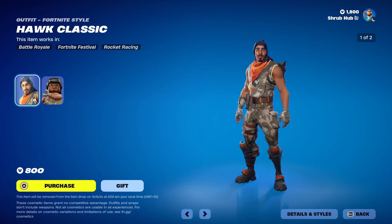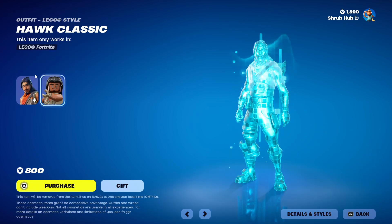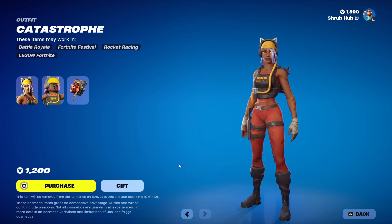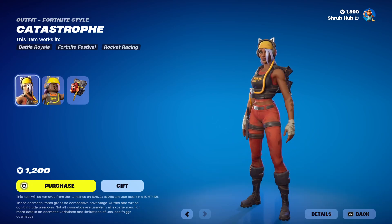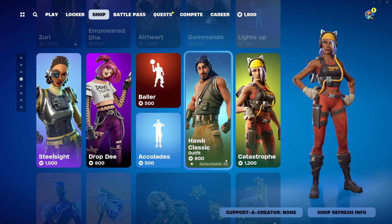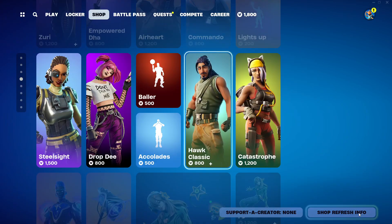Then we have the Hort Classic here from Chapter 2, Season 4, and it has a Camo Edit style. Then we have Catastrophe here from Chapter 2, Season 2, in terms of Toxic Kitty Back Bling. If you're wondering why these skins are back, all of them got brand new LEGO styles — I'm guessing that's the reason.